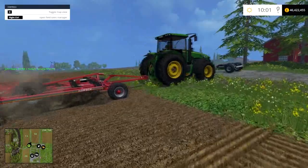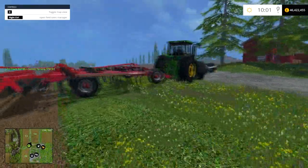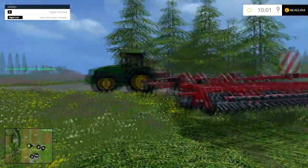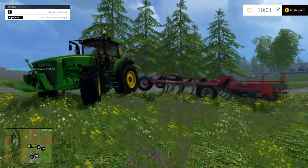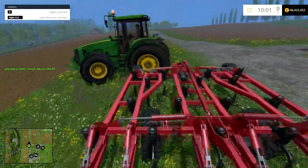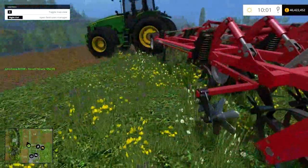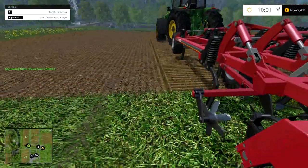I'm just watching the hired helper here, see what it does when it turns. I think it's just the cultivator hitting the tyres, which is nothing you can really do about that.